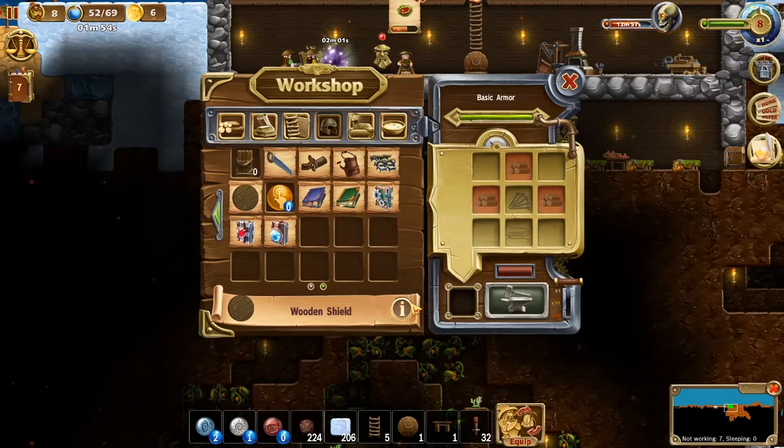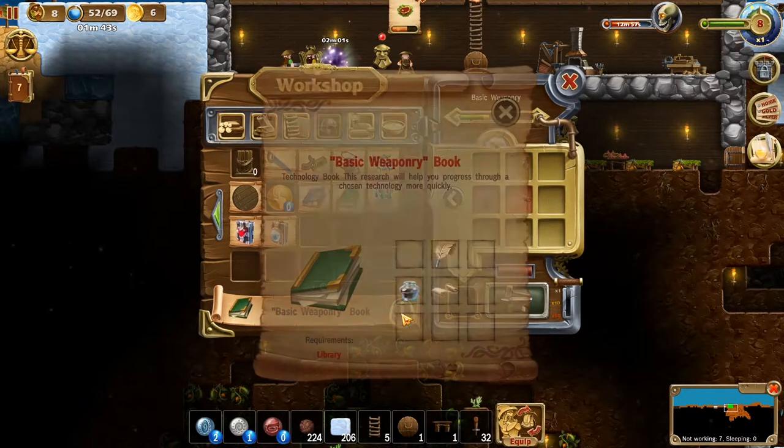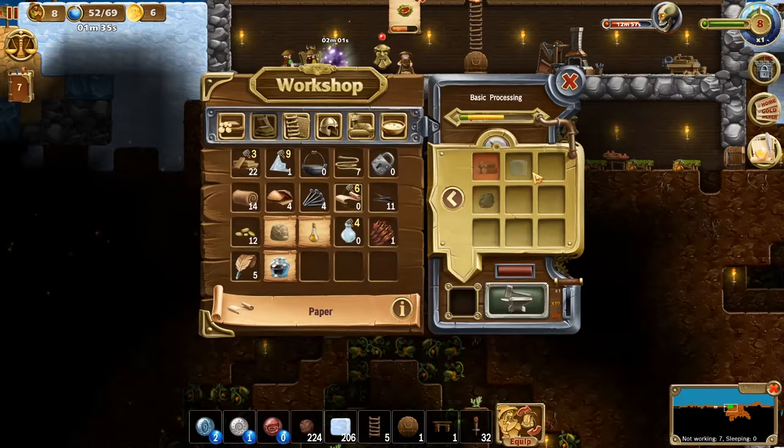Wooden shield! Shields absorb a portion of damage, and the warrior's skill increases the chance of blocking. That's new. Basic processing, basic weaponry — what does this do? Technology book: this research will help you progress through technology more quickly. Oh, how do we get paper? I'm making that — I'm making all sorts of stuff here, I'm not even sure what we're doing.